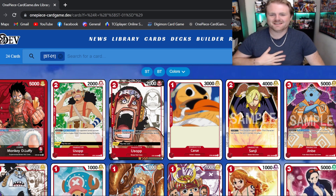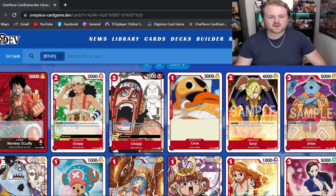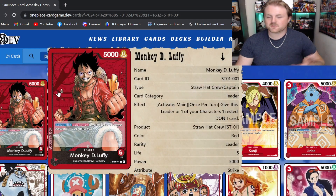So we're over here on the One Piece card game site. We do have a couple of the alternate arts here on the screen — they are going to be the same thing as the other cards, so we're just going to be taking a look at the original ones, because some of these alternate arts we don't know how we're going to be getting them over here in the US yet.